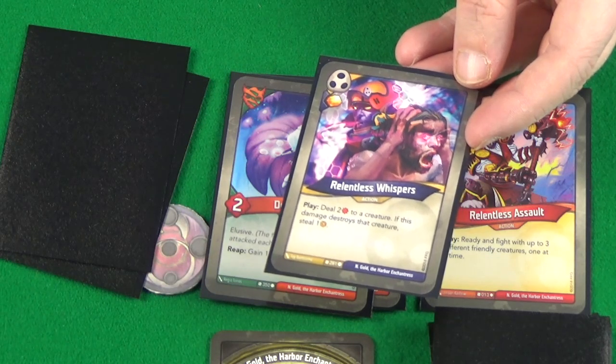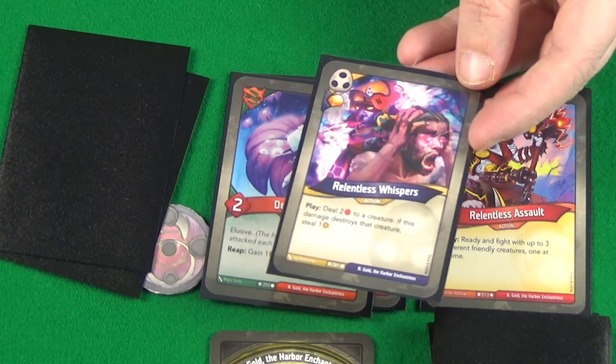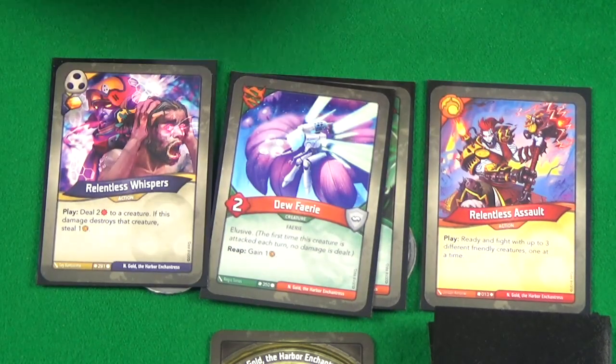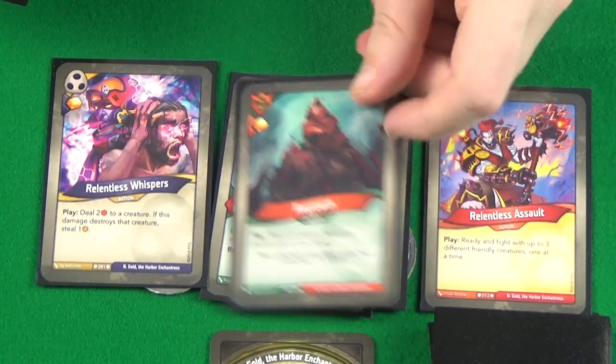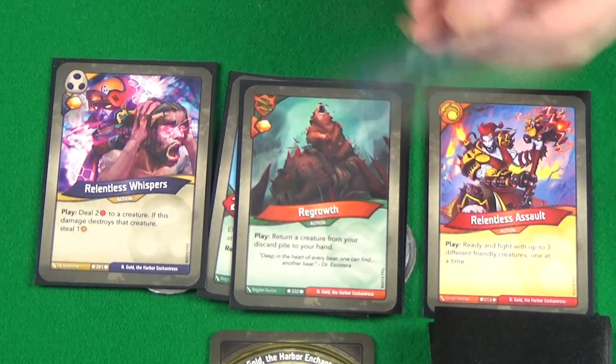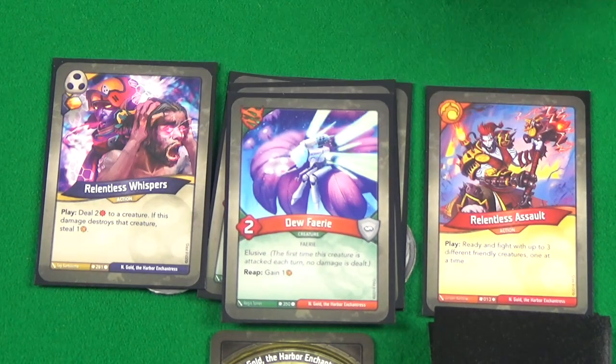Relentless Whispers: deal two damage to a creature; if it destroys the creature, steal one Amber. Not bad. We've got Regrowth — play: return a creature from your discard pile to your hand. And another Dew Fairy.